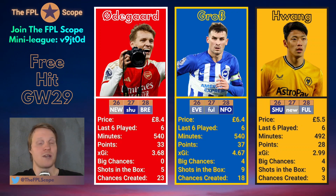Arsenal are a team you can trust to be the best in all three games coming up against Newcastle, Sheffield United, and Brentford. I quite like Odegaard. He's a bit pricey at 8.4, so you need enough money in the bank. But seeing as Jota is around the same price, it shouldn't be too tough to get Odegaard.